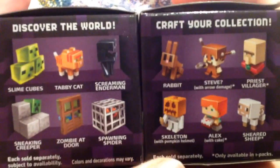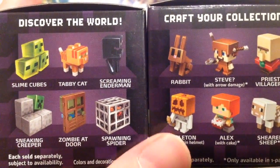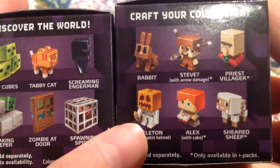Really quickly before we start, we're going to take a look at the ones that you can get. So we have the Slime Cubes, Tabby Cat, Screaming Enderman, Sneaking Creeper, Zombie at Door, Spawning Spider, Rabbit, Steve with Arrow Damage, Priest Villager, Skeleton with Pumpkin Helmet, Alex with Cake, and Sheer Cheap.